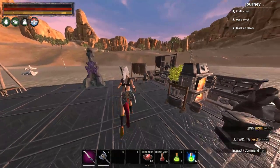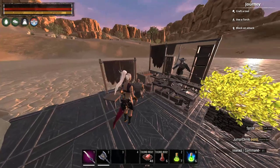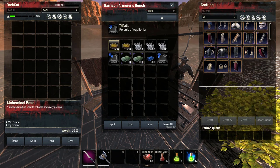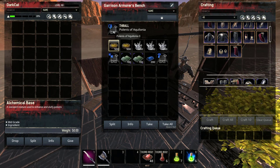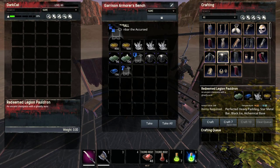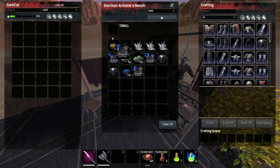We're gonna start with the armor bench — the garrison armor bench. The garrison armor bench makes stuff cheap but takes longer. We have three armorers: one with the shield, one with the weight, and one with the hammer. Let's see what each armorer does. For example, the Redeemed Legion armor — first we make it with the shield armorer, then with the weight armorer, then with the hammer armorer.